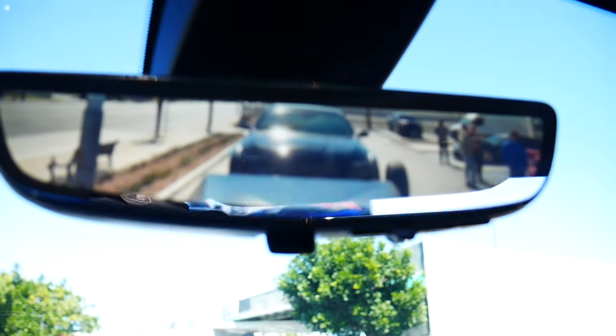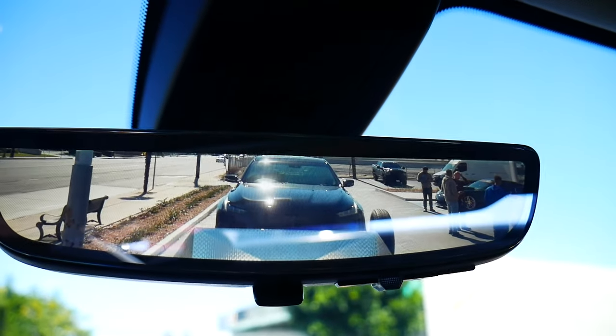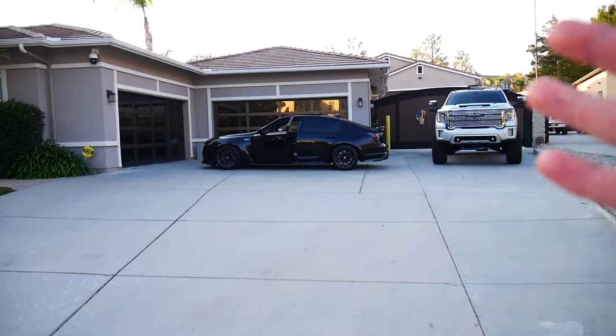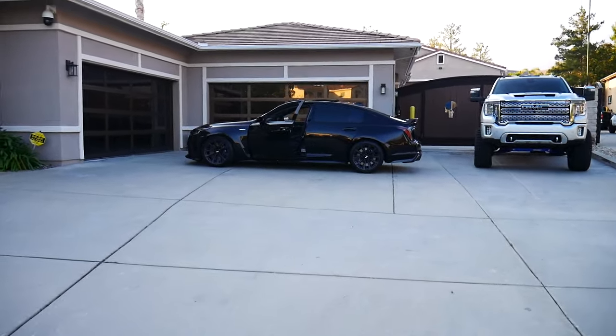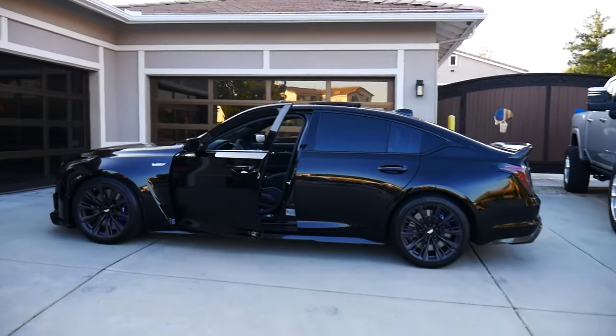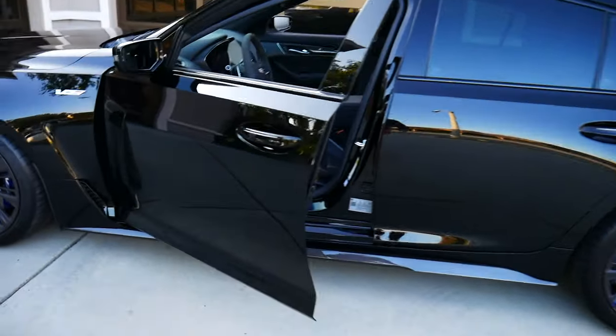Let's go ahead and get the CT5 Blackwing home. You guys can see her in there — there you go — looking mean. Alrighty you guys, let's go get her home, she's loaded and she's looking mean. Today we are going to finish off the video with the Cadillac. This thing you guys is looking so, so mean — it is beautiful you guys.